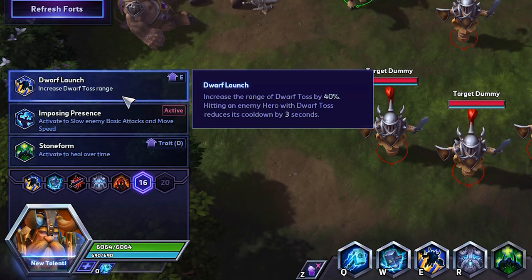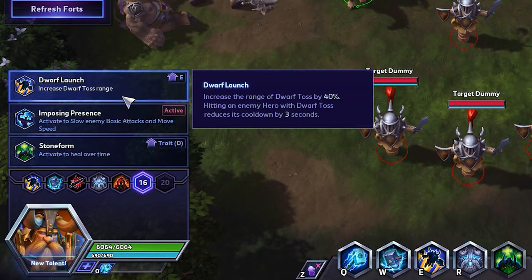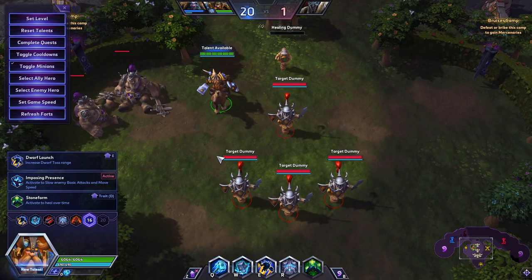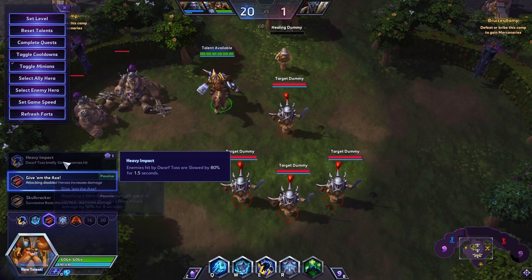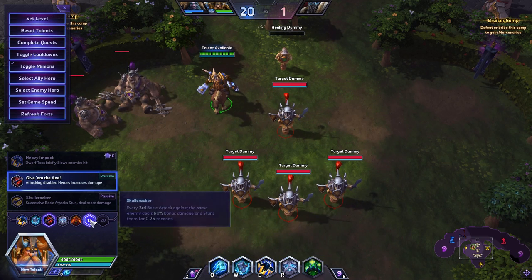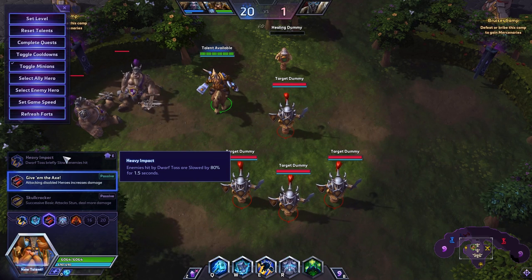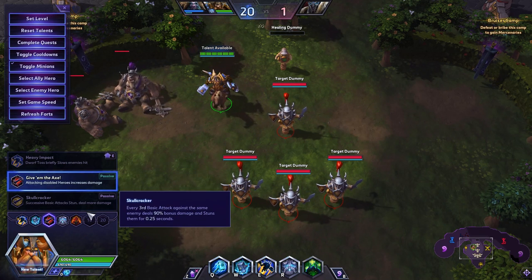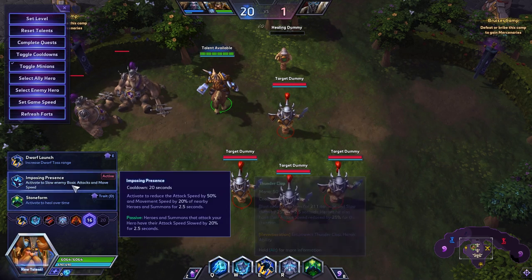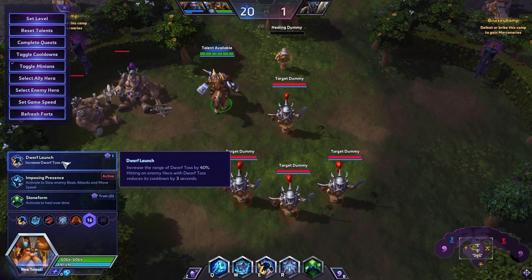At level 16, where the build got its name, Dwarf Launch — we're gonna increase the range of our Dwarf Toss, and hitting enemy heroes reduces its cooldown by three seconds. While this is really good with Heavy Impact, in most cases as Muradin you're gonna jump in and stun them anyways. The slow effect from level seven's Heavy Impact will kind of bleed away with the stun, so it's not gonna really change the engage. Also, Thunderclap is a slow and usually what's cast before you try to land your Stormbolt. At level 16 we're taking Dwarf Launch, jumping into the middle of the enemy team and beating them up.